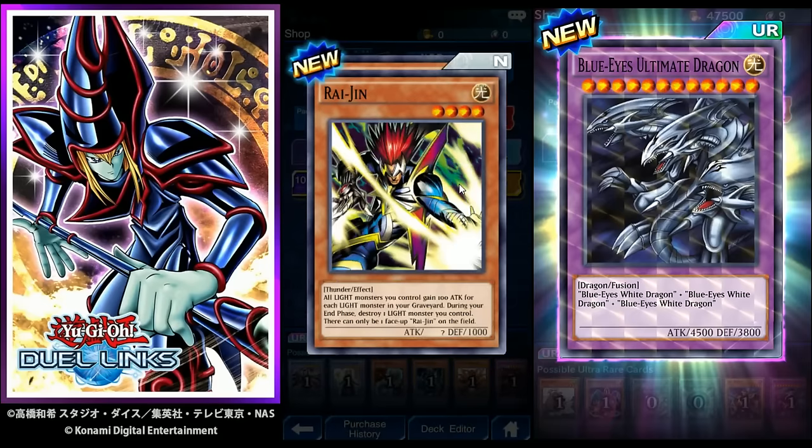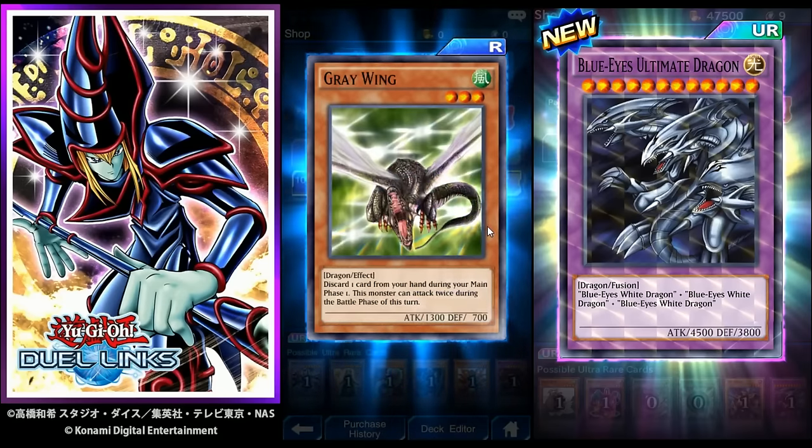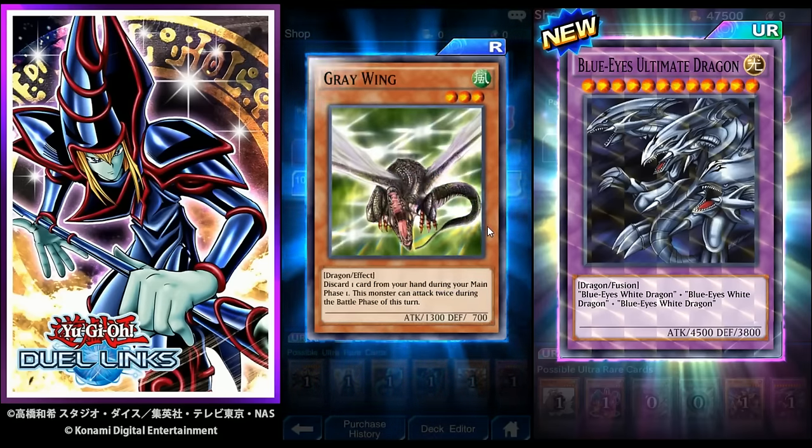Coach Goblin — already got it. Raijin: all Light monsters you control gain 100 attack for each Light monster in your graveyard; during your end phase, destroy one Light monster you control; there can only be one face-up Raijin on the field. Gray Wing — already pulled that one too.